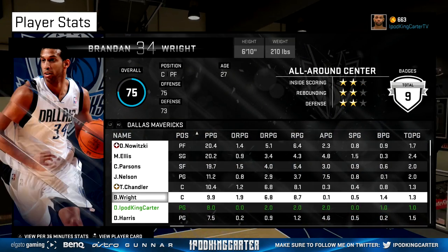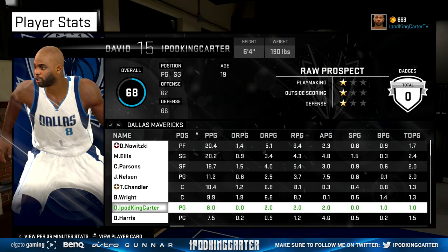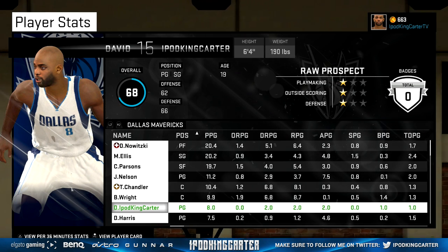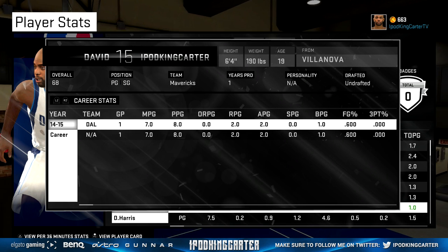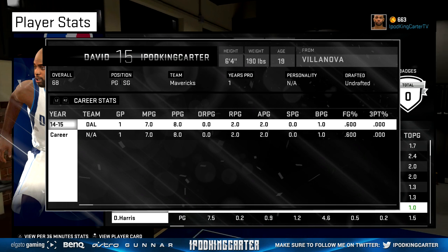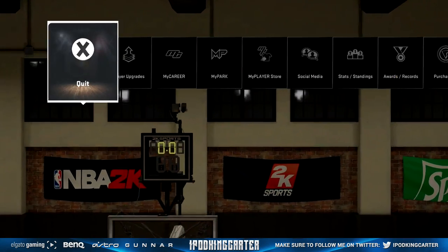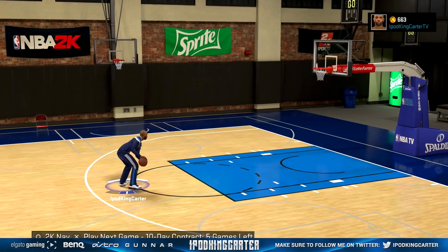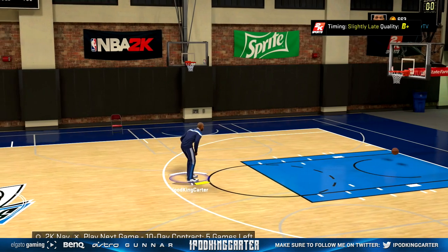Currently I average eight points and two assists. It's very hard to get assists in this game unless you're on a break or you see guys cutting backdoor. The next game I'm coming out with will probably be against the Houston Rockets — Dwight Howard and James Harden. For now, I know a lot of people have problems with the servers — just keep your head up, I'm having problems too but I'm still playing MyCareer and having fun. See you guys at the Park, peace out.